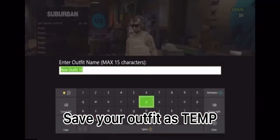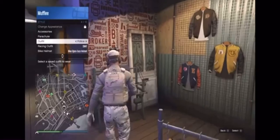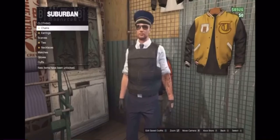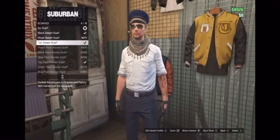The next step is to save the outfit itself as a temporary save. Then change your outfit into anything that can access the scarf section. Under the scarf section, choose the tan desert scarf.